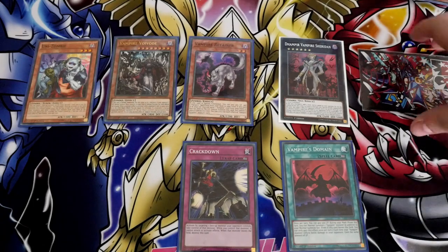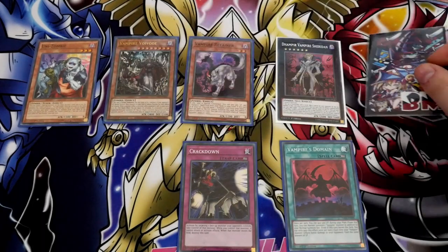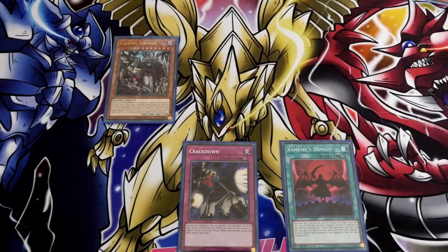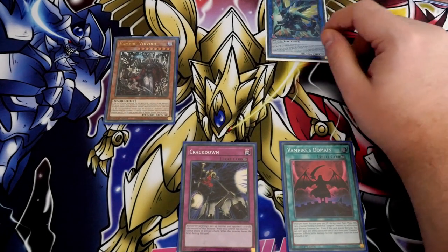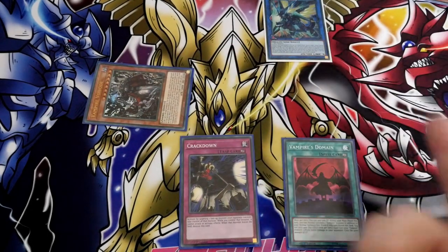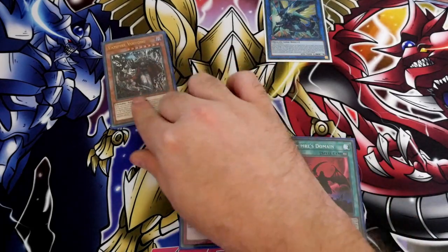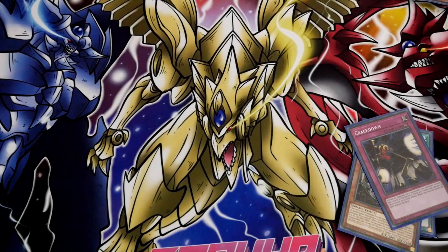It has to come back in defense — why do all the vampire cards have to come back in defense? It stops all the link stealing. Then you'd bring this monster back, and if you've done all this in main phase 1, you could link all these into Borrow Sword, attack with Borrow Sword, attack with Voodoo, switch Voodoo, attack with Borrow Sword again. Plus you've got another Crackdown set for your next turn, and Domain is going to give you back life points off of your Voodoo.